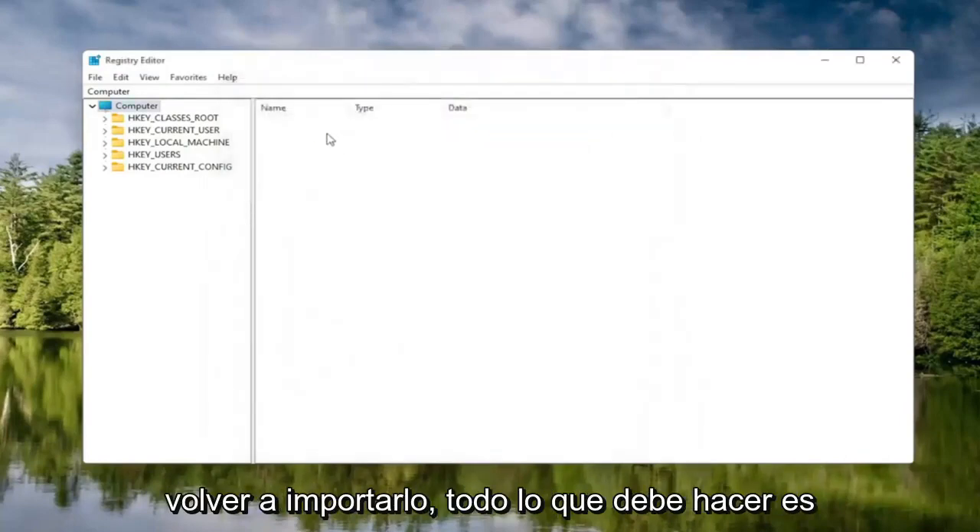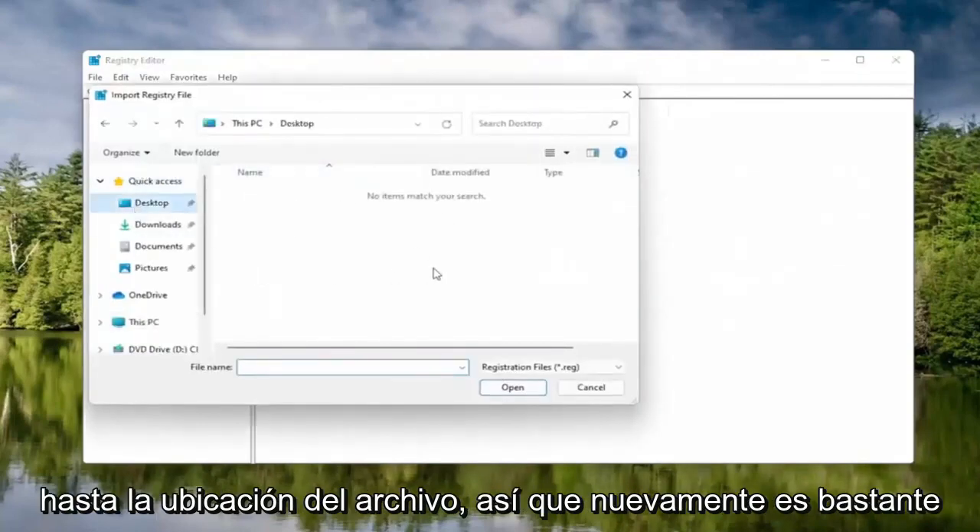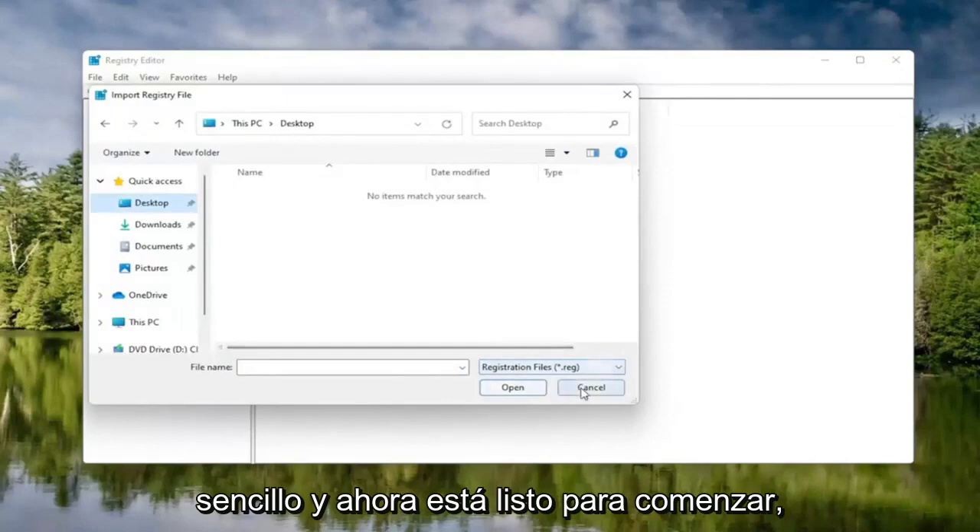And then click Save. If you ever need to import it back in, all you would do is select File and then Import, and navigate to the file location. So again, pretty straightforward. And now we're ready to begin.